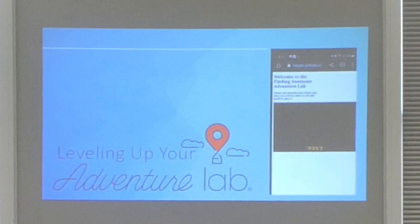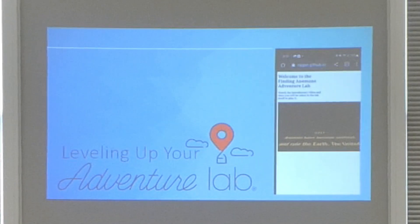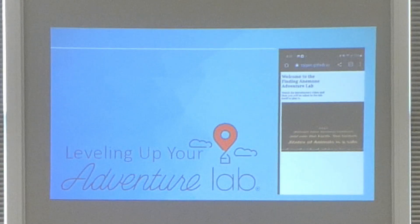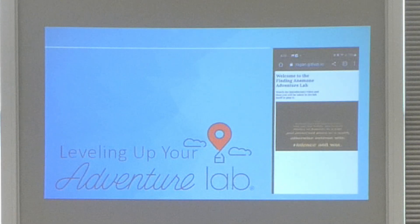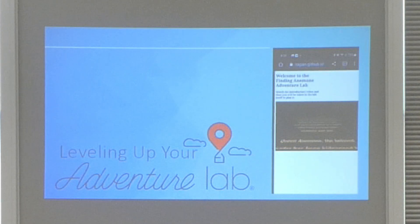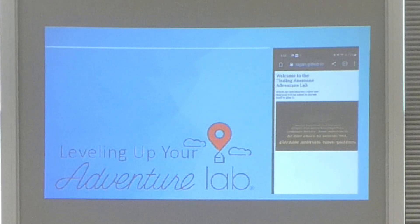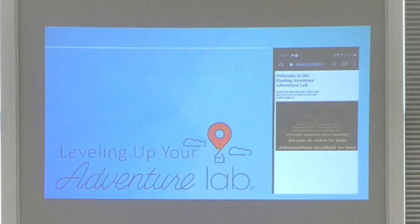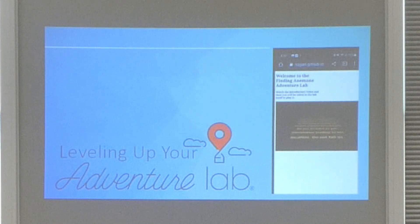23-17. Animals have become sentient and rule the earth. The United States of Animals is a safe and protected place in a world otherwise overrun with violence and war. Queen Anemone, the beloved leader, has been kidnapped by unknown forces. Your mission is to find clues to rescue her. Certain animals have puzzles for you to solve to gain information leading to her location. Do not fail us.